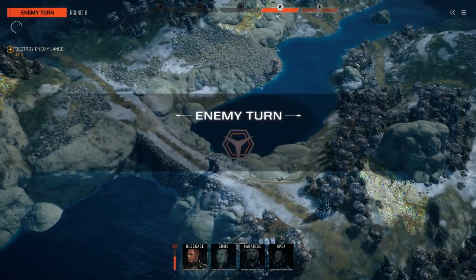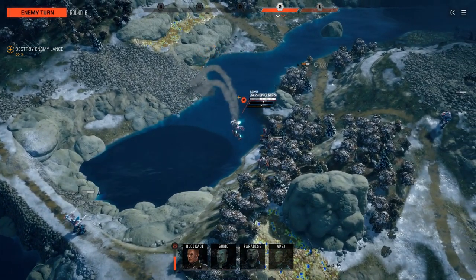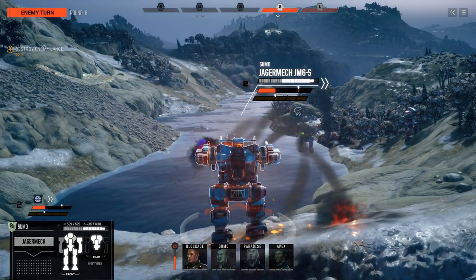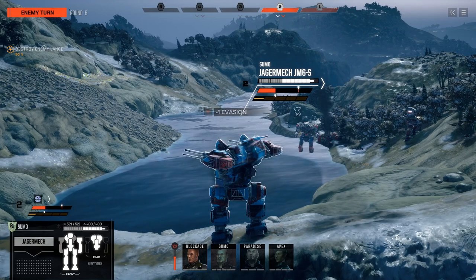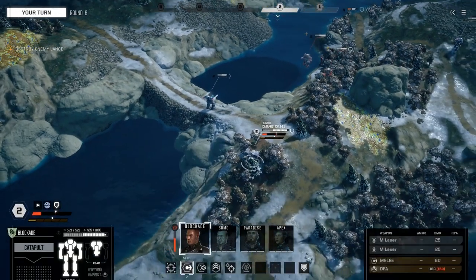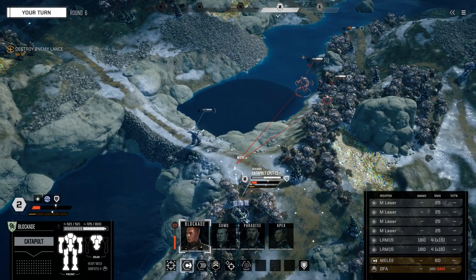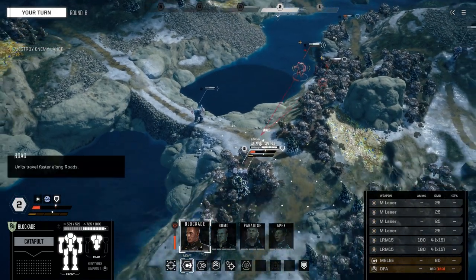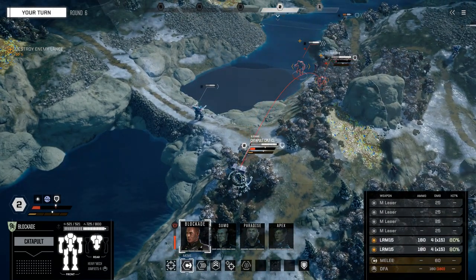Number nine: weapons mounted on arms get an accuracy bonus, but as mentioned earlier, are a bit more vulnerable to getting hit or focused down — so it's a trade-off. Do you want to mount your most deadly weapons on the arms for more accuracy, or put them in the torso where they're more protected? Also consider that if a mech loses its head or center torso it's dead anyway, so there's no reason not to put weapons in those slots.